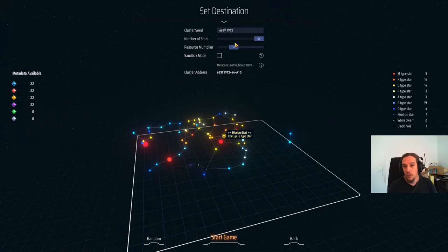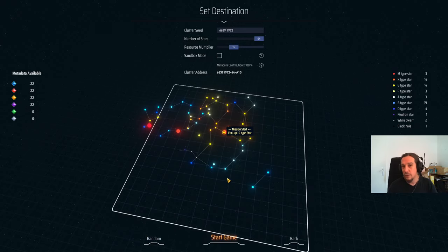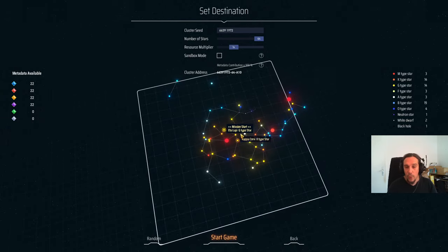We're keeping the resource multiplier at one time — you can adjust that to very difficult or very generous ratings. Since this is supposed to be a normal playthrough, we're not going to use sandbox mode. We're going through all the hardships the game has in store for us. I'm going to put the cluster seed into the description box so you can play along if you want. You can't really configure anything too directly here or randomize the environment, but we're just going to take it as it is. The more experienced you grow, the more information this environment yields for you.